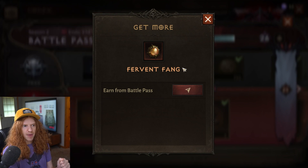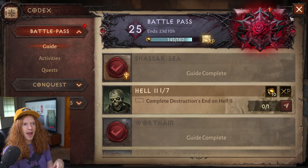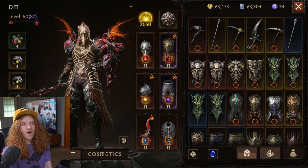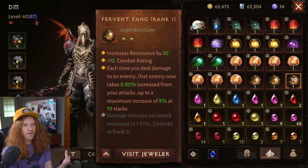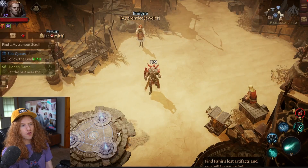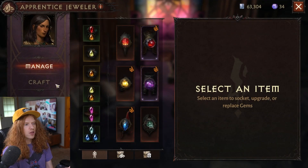So this is a really big mistake you can make. Basically what I did was claim these on the battle pass in season one before I realized, and then used them as fodder. The Fervent Things I have now are the ones from season two, and there's no way I'm going to crunch these.